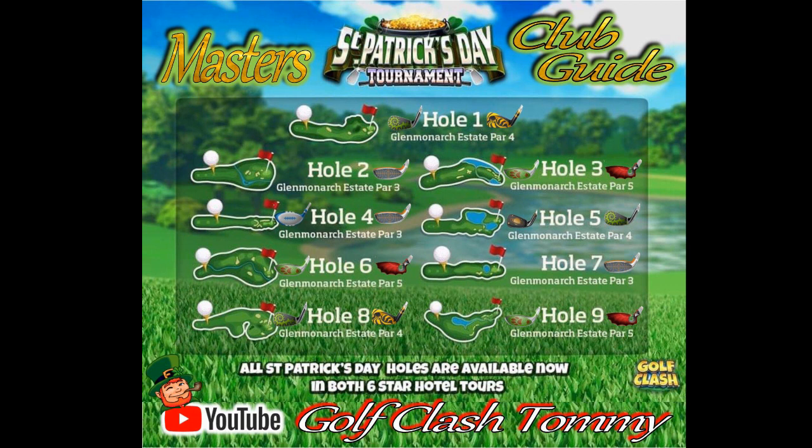Hole number eight: tailwind and then we go for the green. Most people playing Masters will be thinking the same. With a Snow Globe ball or Berserker ball, 13 to 18 in wind will help us reach the green. It's hard to reach the green in one, but otherwise play yourself up using a Thorn or the Hornet to try to get the eagle.